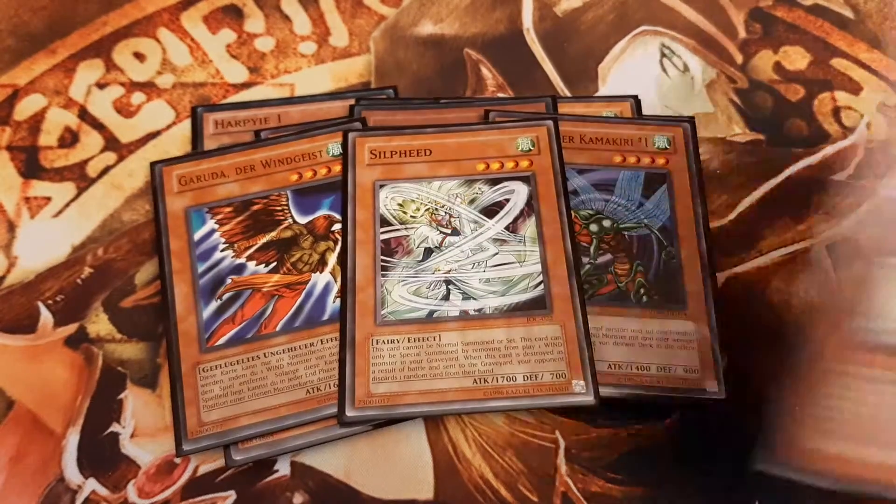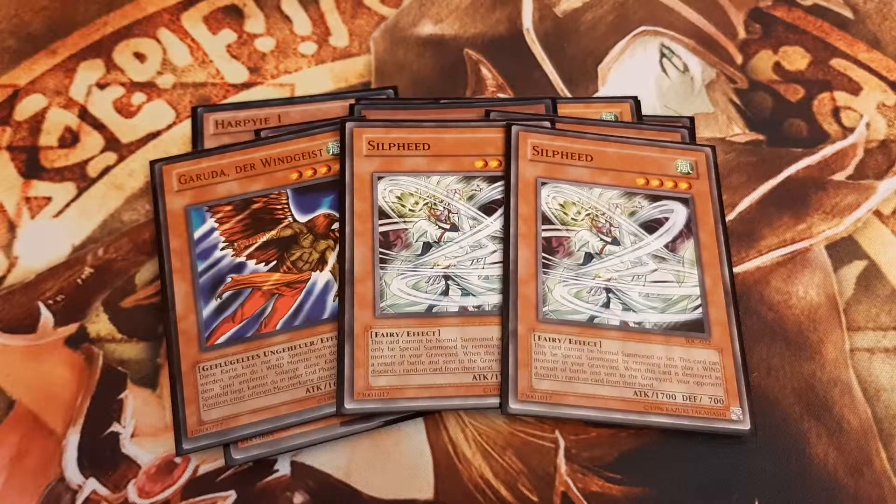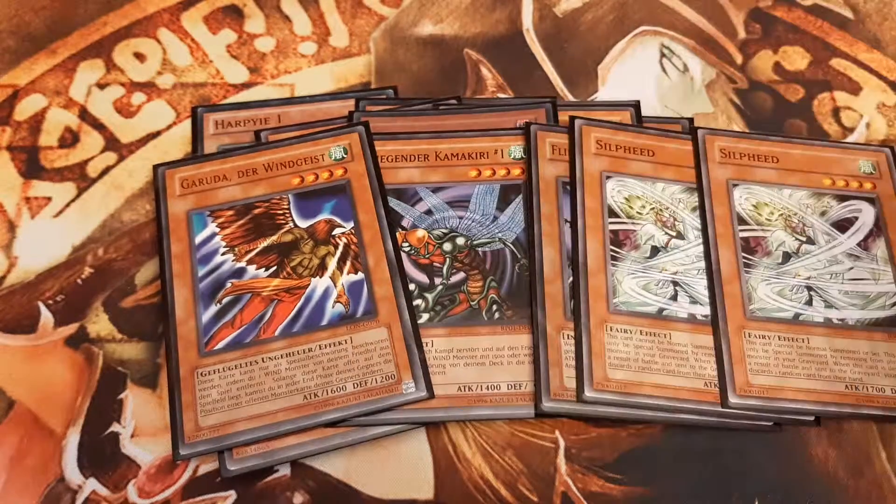And two Silpheed, both of which can only be summoned by removing from play one wind monster from the graveyard. While Garuda lets you change the battle position of one of the opponent's monsters during the end phase, Silpheed when destroyed by battle makes the opponent randomly discard one card from their hand.